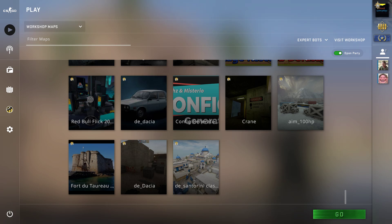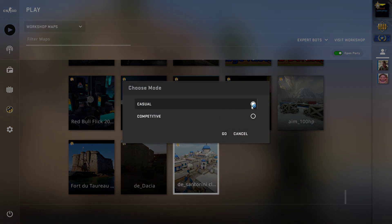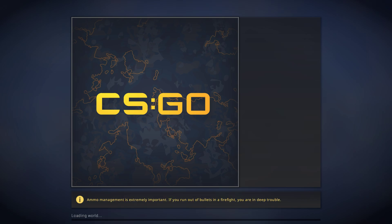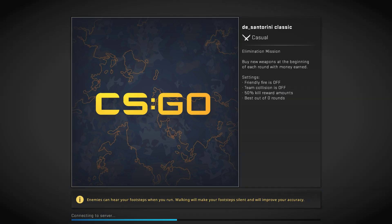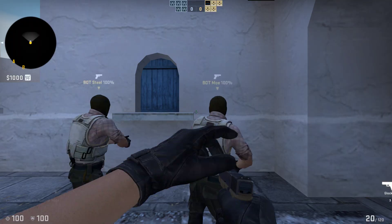Welcome to another video. Today I'm recording a workshop map — it's been a while since we played this kind. Today's map is called Santorini, which is also classical, so you basically have two modes to choose from: casual and competitive. I'll go for casual today. This map is already reviewed on the workshop map list with four stars, and I'm quite curious if it really deserves that. Let me check — I'll choose the terrorist side.